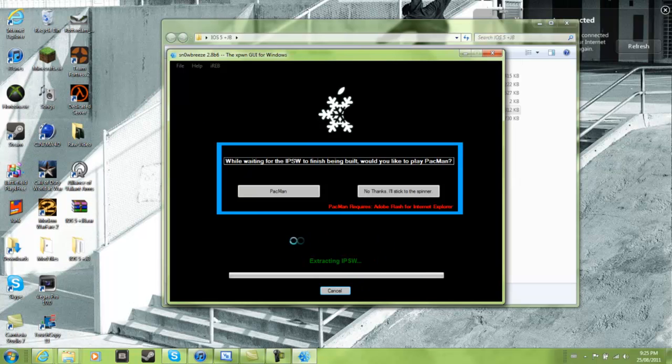There we go - Build IPSW. Click Build, and then once it's extracting resources and extracting the IPSW, you can play Pac-Man if you want. I'll just play some Pac-Man - it has to finish extracting first, but I'll fast forward it for you so you don't have to worry.